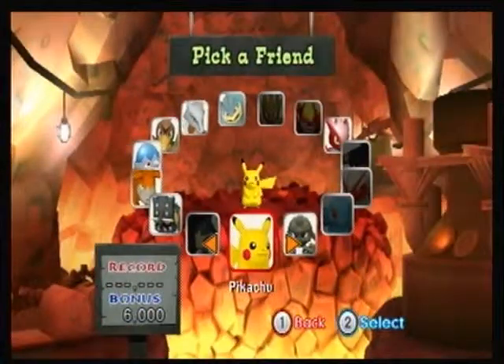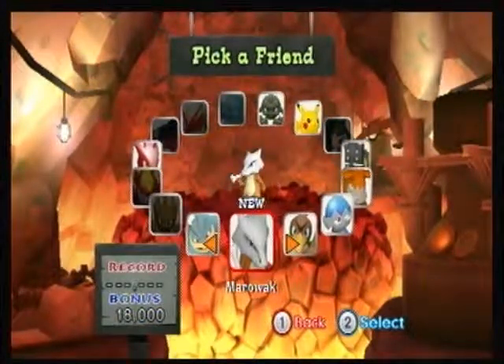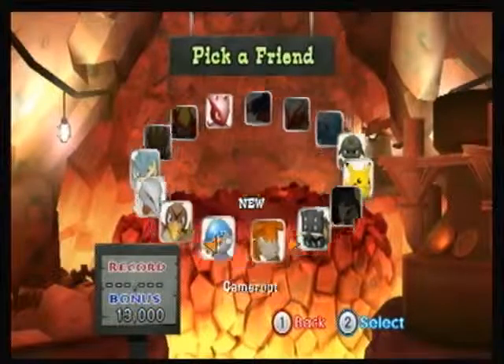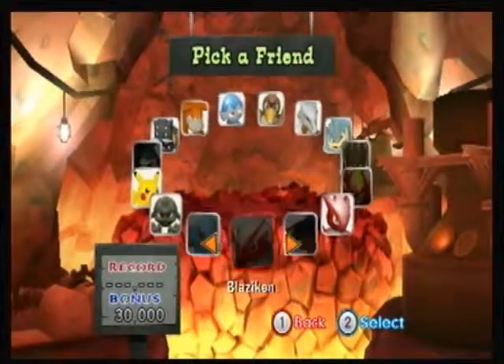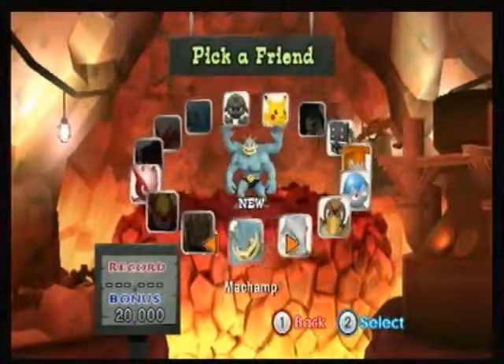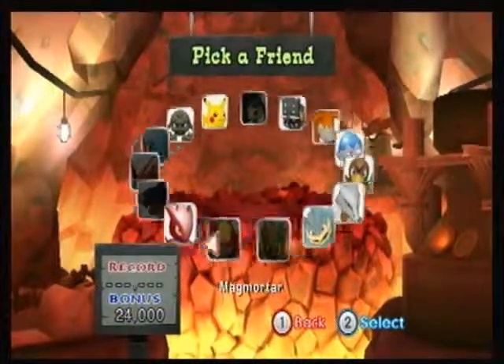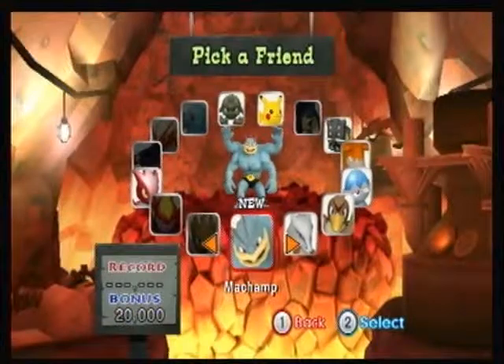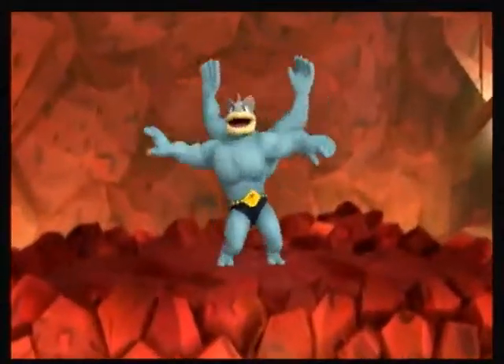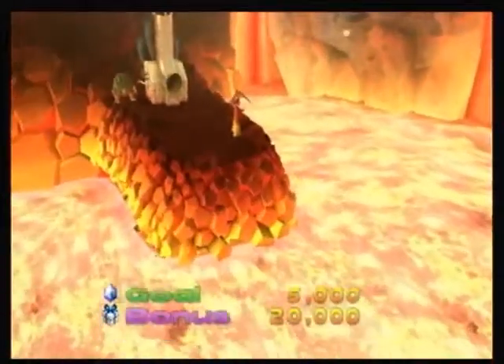So I can use Geodude, Scizor, Machamp, Marowak, Farfetch'd, Cranidos, Camerupt, or Bastiodon. I already made friends with these Pokemon before. Who should I use? This is Machamp — might as well use him. And again, Pikachu doesn't know that my black bars exist. Alright Machamp, it's all you. 3... 2... 1... Come at me, bro.